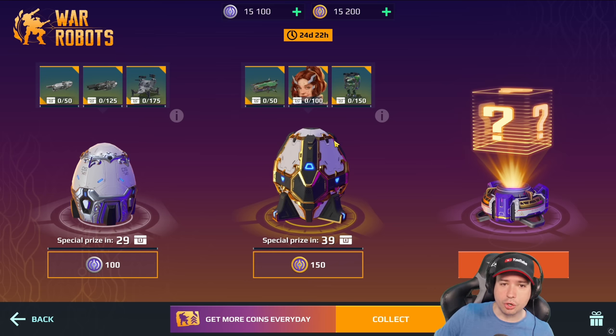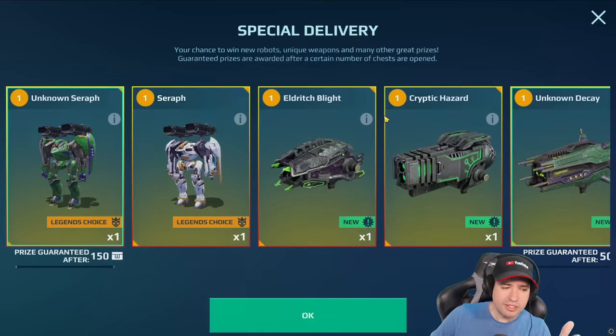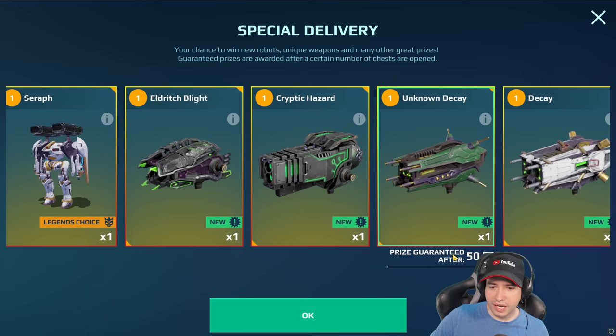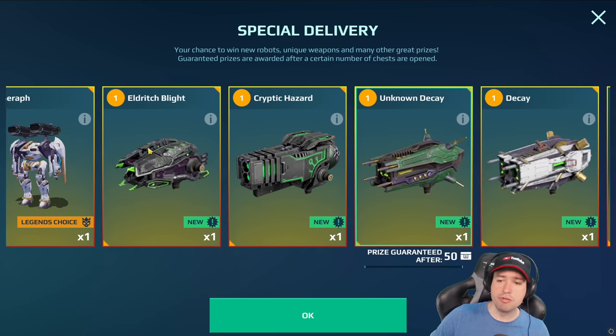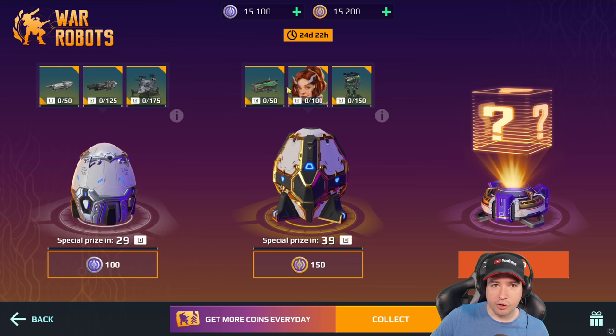That was the first part. The other part is we have a special price in 39 boxes - seriously, since when? What is going on with a special price amount? We didn't have that before - it was sometimes 2, sometimes 8, 12, but not 20, 40, 50. It's crazy. Guaranteed prize after 50, guaranteed after 150 - wow.